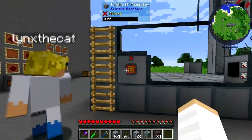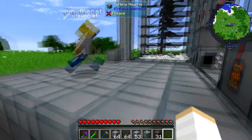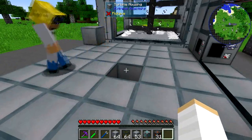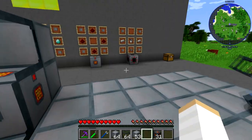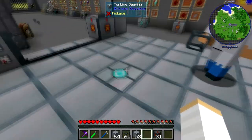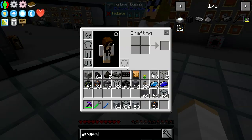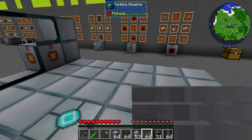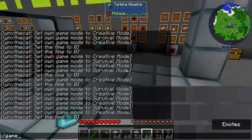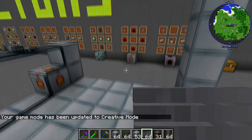Right in the middle needs to be a bearing for the rotor — this is the diamond one. I think it might be easier for us to do this in creative just because you can fly around. We'll go into creative to make it easier.